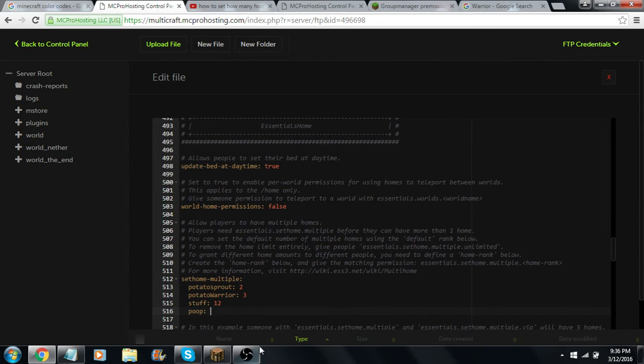Then you're going to hook this to one of your ranks, so one of your ranks has a certain amount of homes. Let's say you want whatever rank Poop is going to hook to — if you want four homes, you want Poop to have four homes.